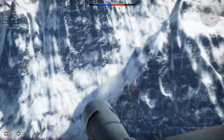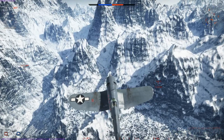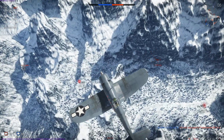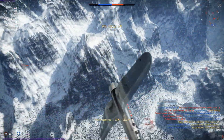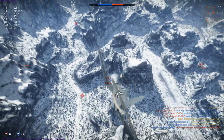As we note an enemy Yak-3 coming up towards us, our altitude advantage and overall speed means that we can continue to climb and cause them to bleed even more speed before descending upon them. Keeping an eye on our target and noting our fourth kill has just arrived in the form of that Messerschmitt 110 from earlier, we now begin to descend on this Yak-3, who is less than energetic.